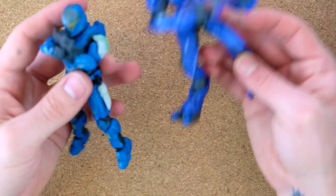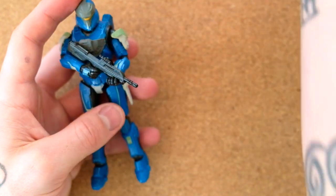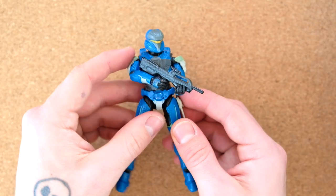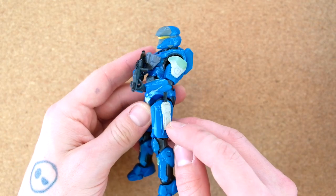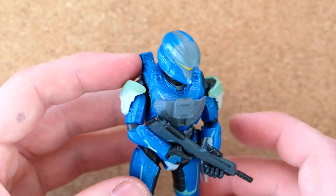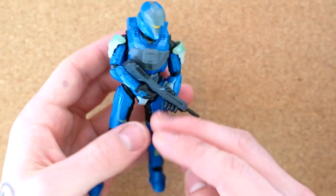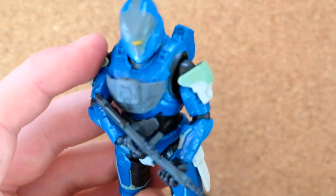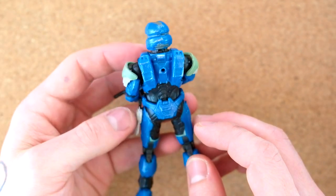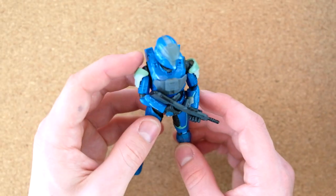Let's put him next to an Elite. That's the scale of a Spartan next to an Elite, ladies and gentlemen — Elites are massive, even next to a Brute. You want to know how the Banished beat the Spartans on Zeta Halo? That's exactly how. But this Spartan is going to have some backup, as well as his nice knife, which unfortunately does not come out but is still a great accessory. This Spartan has a lot of nice detailing — some very light silver dry brushing throughout, mainly blue armor with a black undersuit. There's a surprising amount of light detailing running around the creases of the armor, which is a nice touch. The shoulders could be one single color, but they are two, so I'm giving this a lot of positive marks.